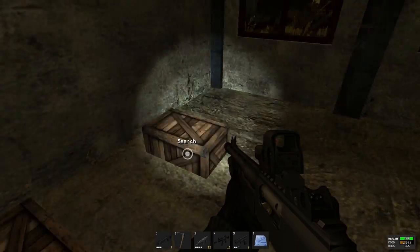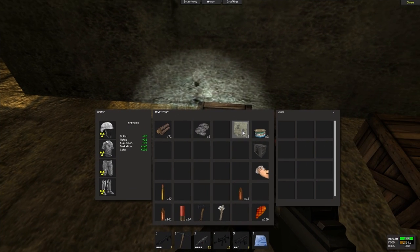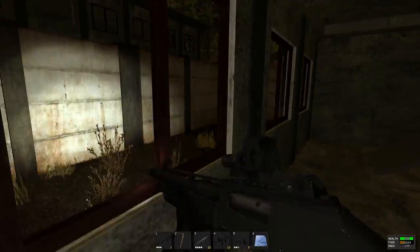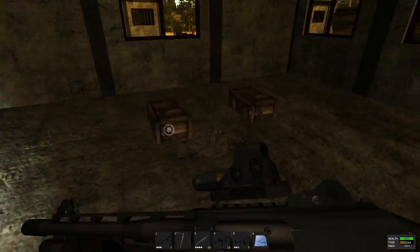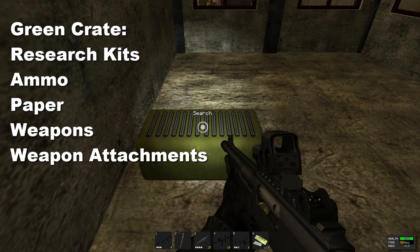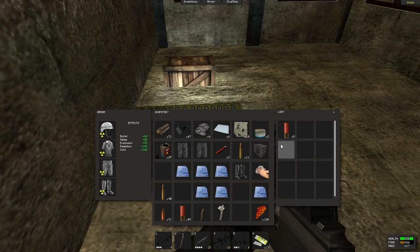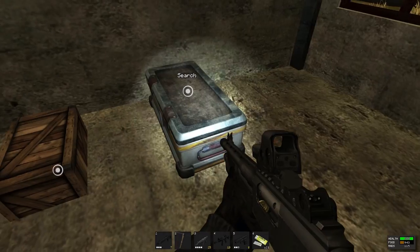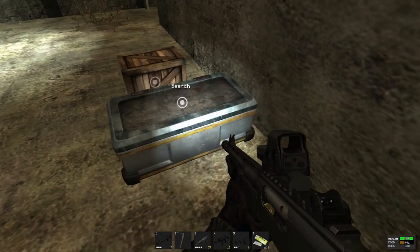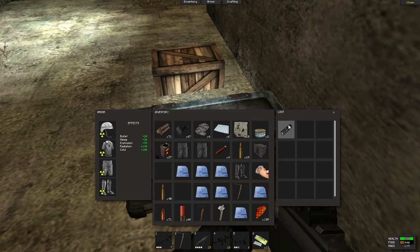Number 3: inside buildings you'll find different colored crates — wood, green, and red. There are crates found on the ground floor as well as upstairs. Here's a green one — looks like we got ammunition in that one. There's also a blue case, which might be new — let's see what's in here: mods. Very nice.